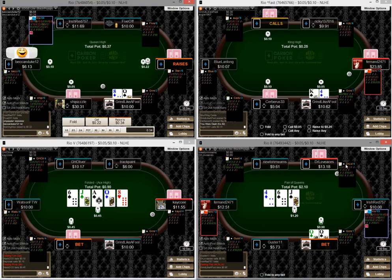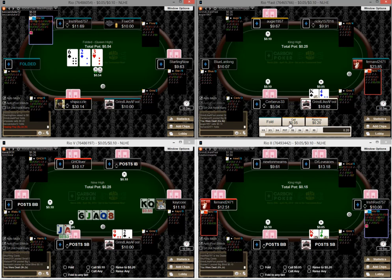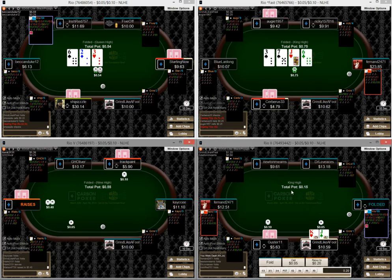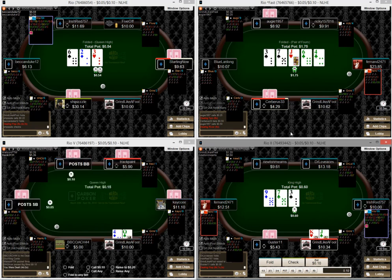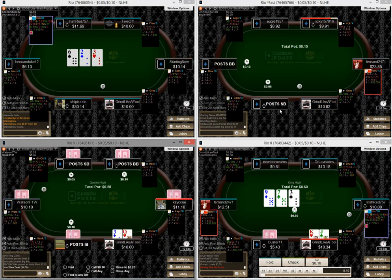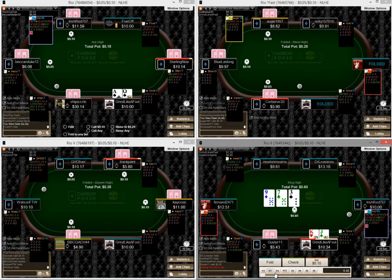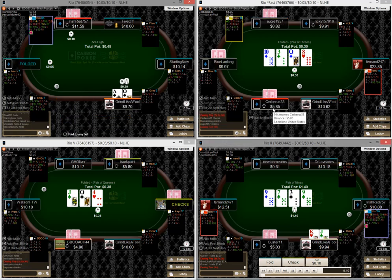On table four, I've got a player who looks a little fishy. I had queens, so obviously I'm betting for some pretty big value. His calling range is essentially going to be any made hand on that board, so I'm not going to fold out his entire range by betting too big — I'm just going to maximize profits. I'll make a two-thirds c-bet with our two overcards and hope to improve.